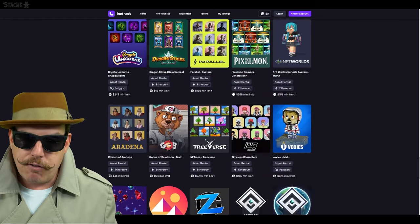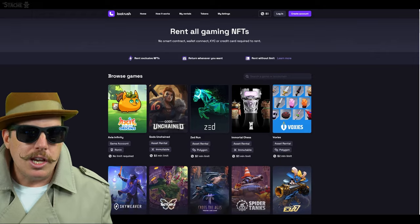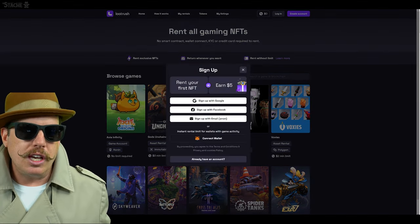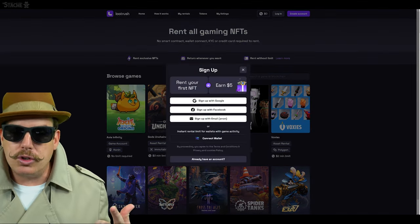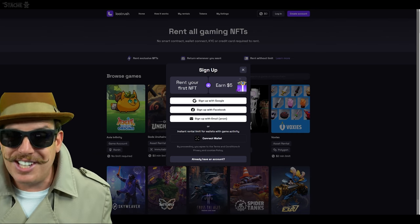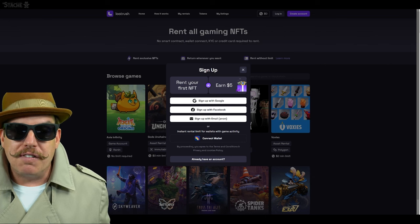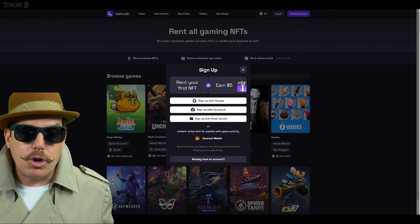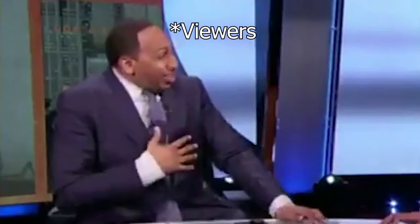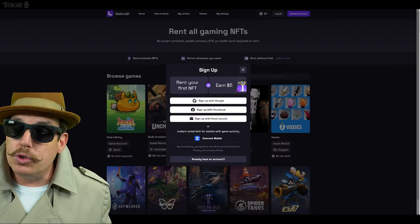Signing up for the platform is super simple — you don't need a wallet, you don't need to have KYC, you don't need a credit card. You can get started with your email, your social account, or my preferred method which is connecting your wallet, but it's not necessary. The cool thing is you're going to get a five dollar sign-up bonus, and you're also going to be able to rent your first hundred dollars in NFTs for free.